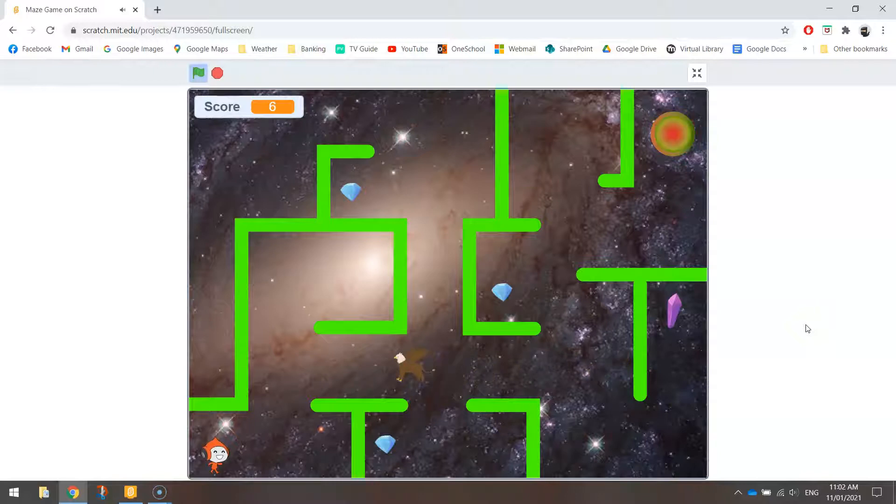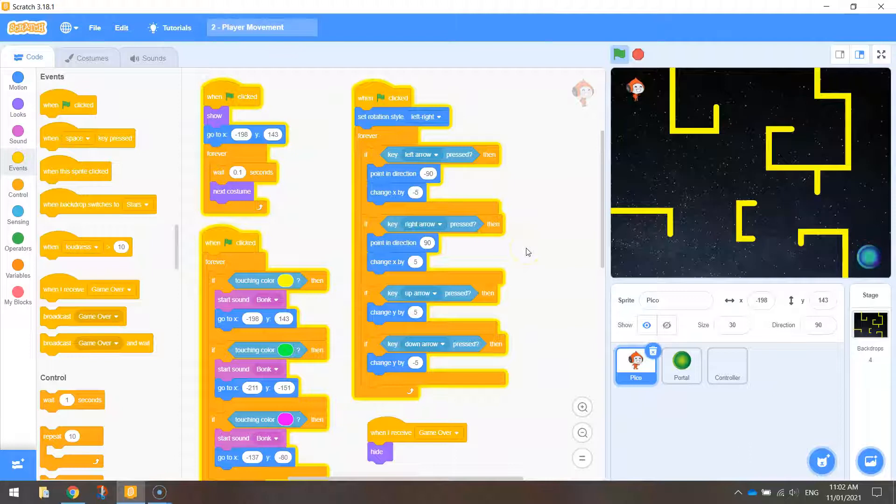It's not that difficult to code up — there's just a fair bit of code to do so. Let's jump over to Scratch and pick up where we left off. This is how your game should be looking at the moment: we've got Pico, we've got the maze drawn, we've got the portal. What we need to do now is add in a crystal.